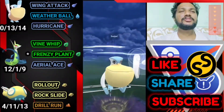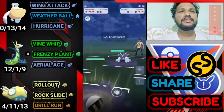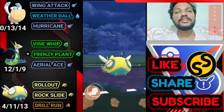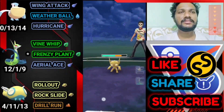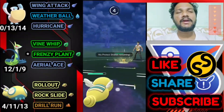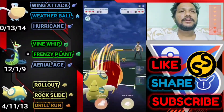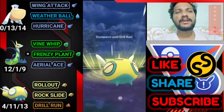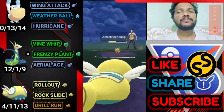He brings Toxicroak. Let's go for Hurricane to do some damage, then bring out Dustfrance. He brings Shadow Shiny Sableye — not the purified one, I think. It has Power Gem or Foul Play, not Return. We can take Foul Play. We need one Frenzy Plant from Superior to knock out Toxicroak. Toxicroak is tanky but Superior's Frenzy Plant is also a powerful move.